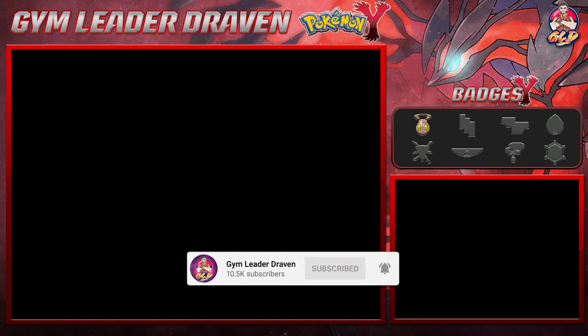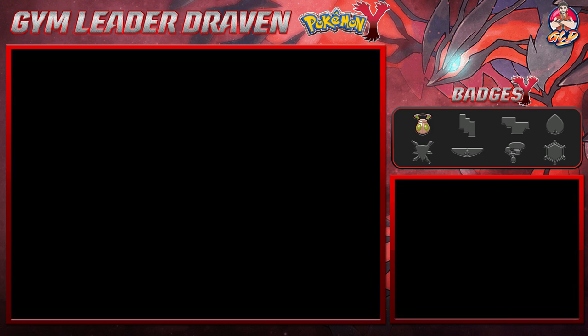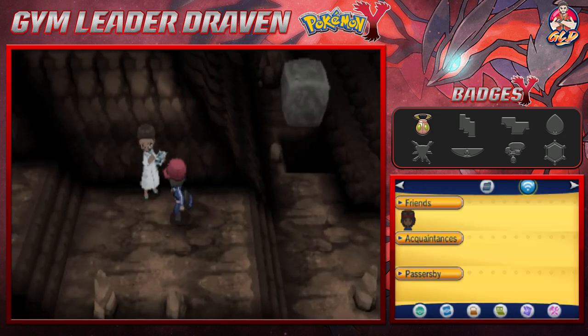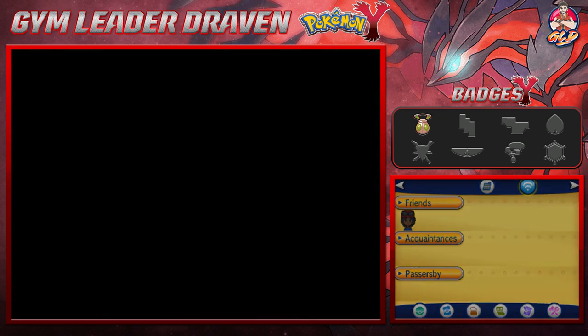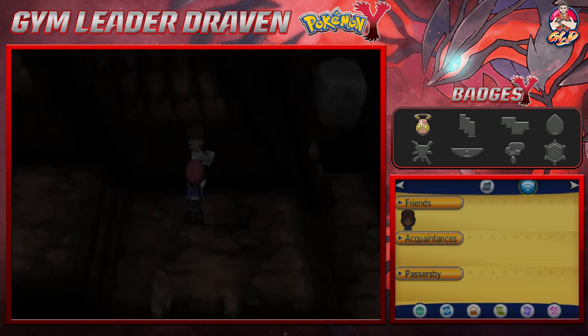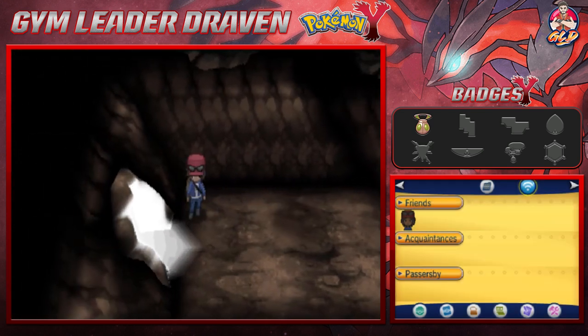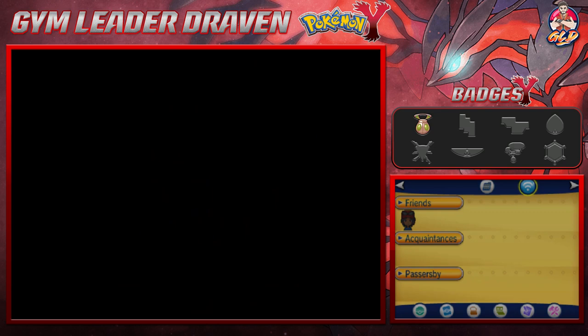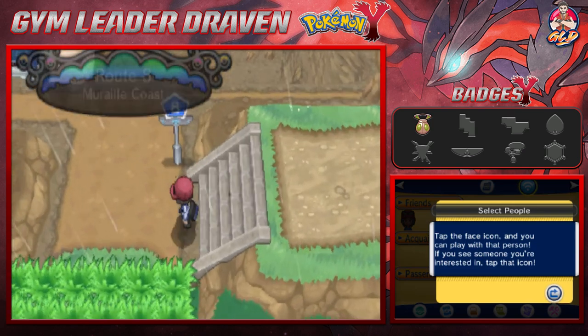Dalsim gets transferred to the box. We're making our way forward — if you talk to this lady she will heal up your Pokemon, which is always good because normally I use up all my healing items right around here. No other Pokemon has attacked us, so let's continue on forward to Route 8.